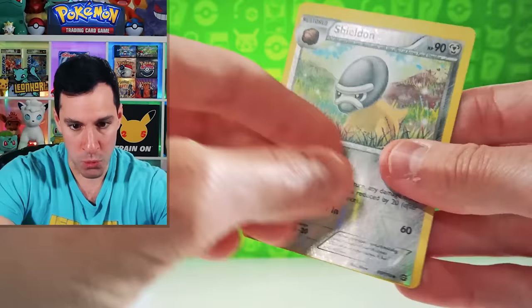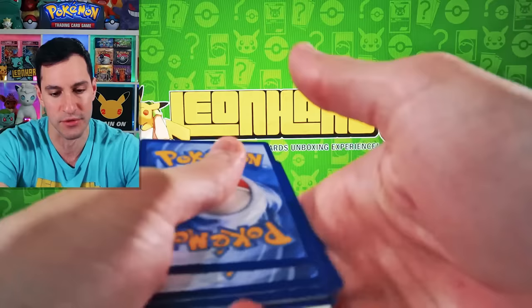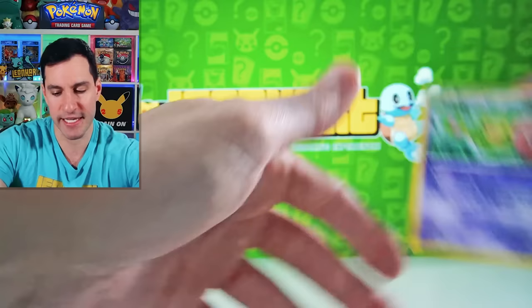Next up we have Fates Collide. Mega Alakazam EX Full Art — may not be the most valuable, but it is one of my favorite Pokemon cards of all time from the XY series. If Pokemon Fan Club has a full art in this set, then that is one of my favorites. Carbink, Fennekin, Vivillon, and Reuniclus.